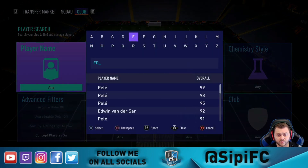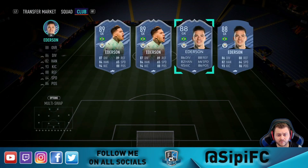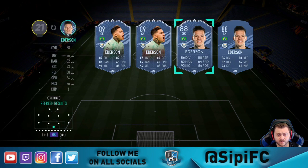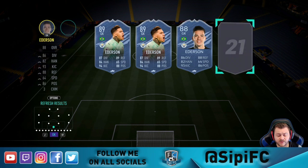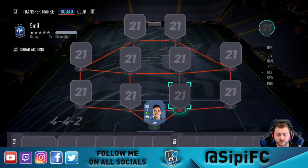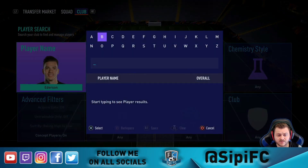It's simply just for chemistry purposes and it's going to be Ederson. We're going to put in just the normal Ederson — you don't need anything too fancy. If we are trying to save some coins we can just go and get gold Ederson in there and there shouldn't be any problems with that.